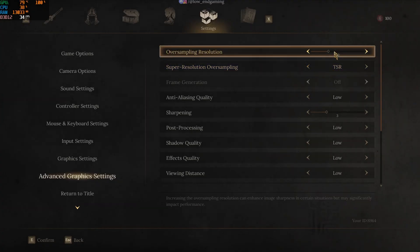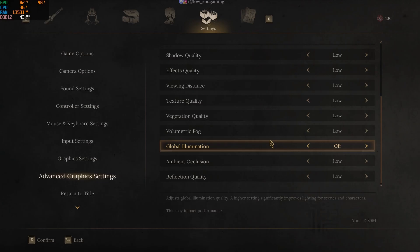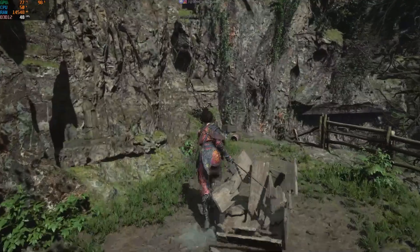Under advanced settings, set super sampling to either FSR or TSR — it's your choice. And drop the sampling resolution to 50. Make sure all other settings are cranked down to low. Once you have applied these changes, restart the game to lock them in.